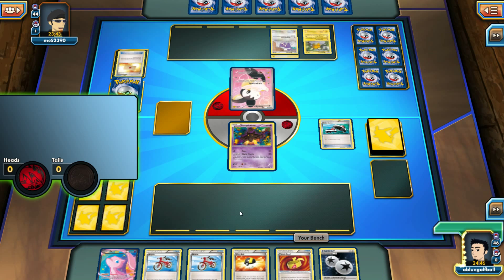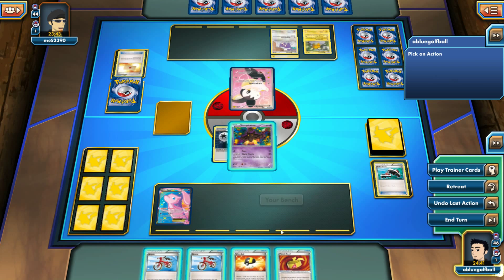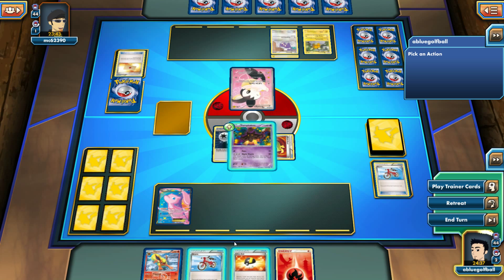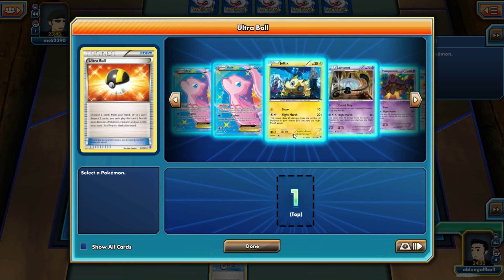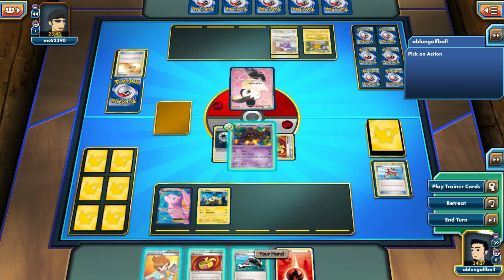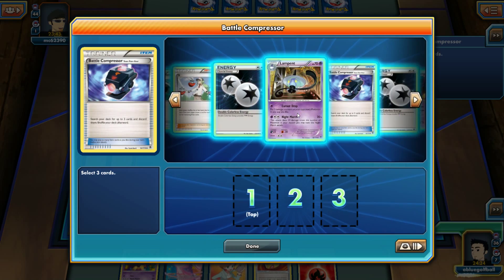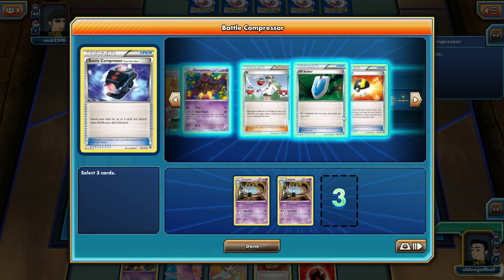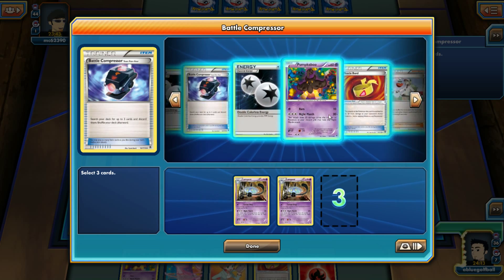I'll try Roller Skates first — nope, tails. Let's just play it out. I don't think we need Flareon in this matchup. I'm going to get the Joltik onto the bench — you never know when you might need one. Roller Skates — flip heads — and we get the Battle Compressor! Come on, show me the Lampents. We got two Lampents — and the third is in the prizes. That's just ridiculous.